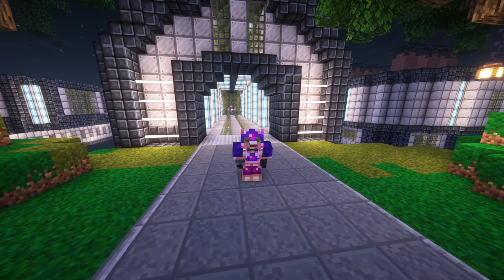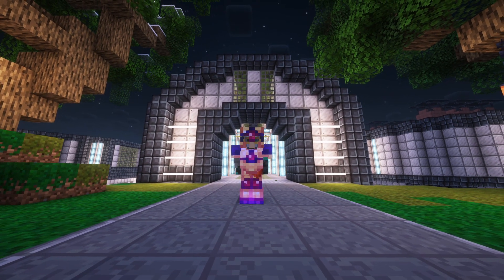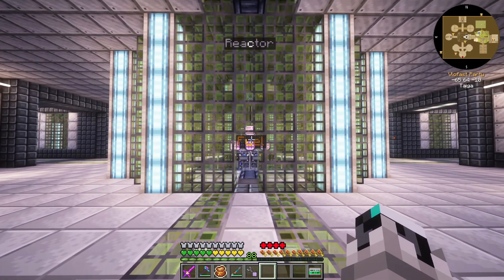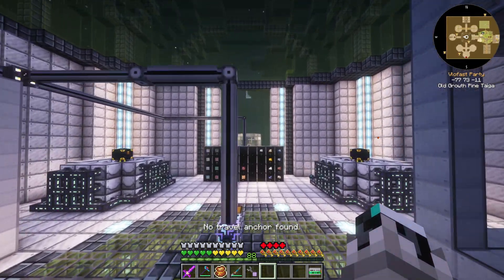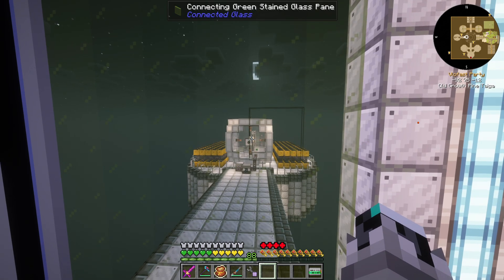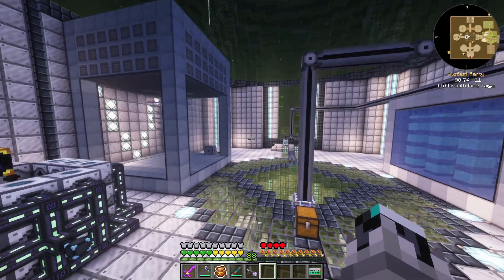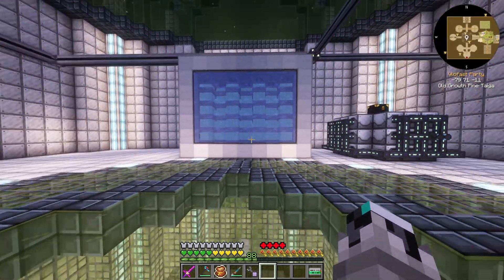Hello everybody and welcome back to another episode — the final episode of FTVE Skies. How are you guys doing? Now on the last episode we did something risky: we made this guy right over here, the Supercritical Face Shifter, or the SPS. We were having some issues with power, but as you guys can see, everything's stable, nothing exploded, so we're good.